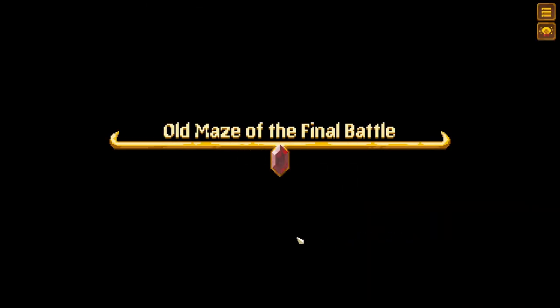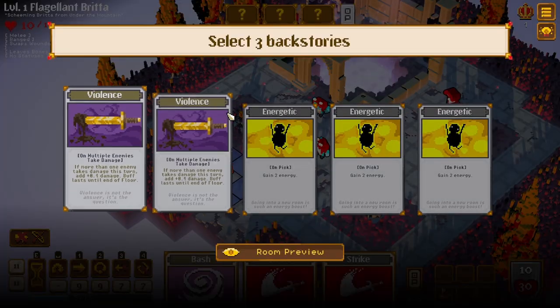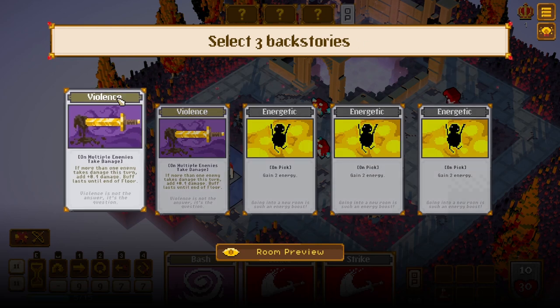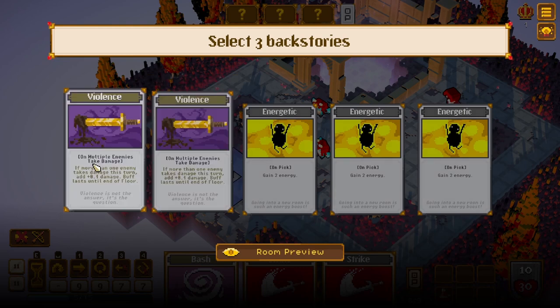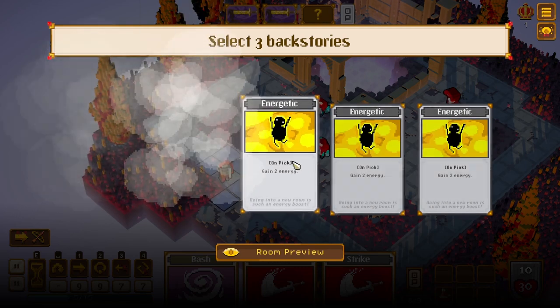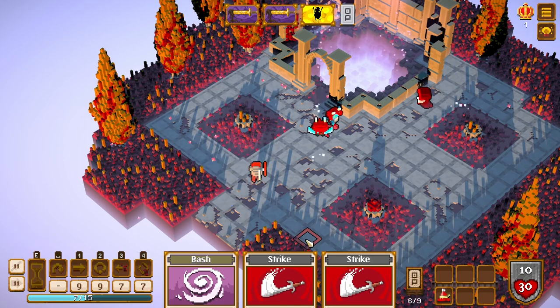Select three backstories. On multiple enemies taking damage — if more than one enemy takes damage this turn, add some damage. Buff lasts until end of floor. So we could take two of these — sure, why not. We'll take two of those, and then we'll take one of these energetics.